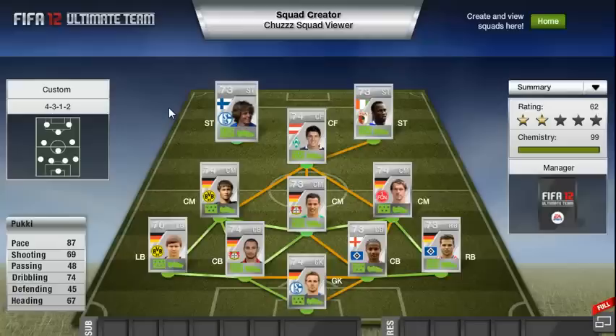Moving on to my final player, my left striker, Timur Pukki — probably my favourite silver inform of this entire year. I'm very happy he has a pace upgrade to 87, as in real life he is a lot faster than his cards were reflecting in FIFA 12. He has 69 shooting, 74 dribbling and 67 heading. His shooting is alright, just under 70. I'm hoping there are some interesting in-game stats, as there were for his inform. That's the team.